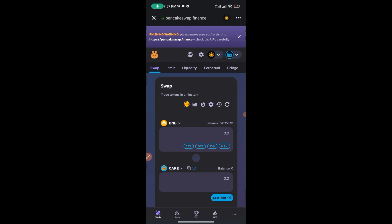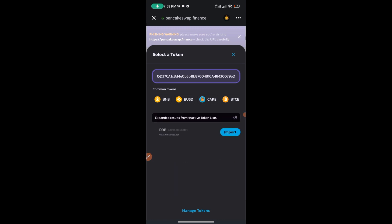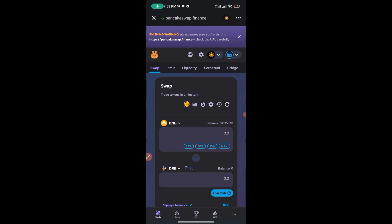We already have BNB set as the first token. Now come to the second dropdown and hit it — remember we copied the contract address earlier, and this is the main reason you need it. Paste the contract address in this space and it will automatically load 'Digimon Rabbit.' Hit the 'Import' button — it has low risk so it's safe to trade. Hit 'I Understand' to import the token.